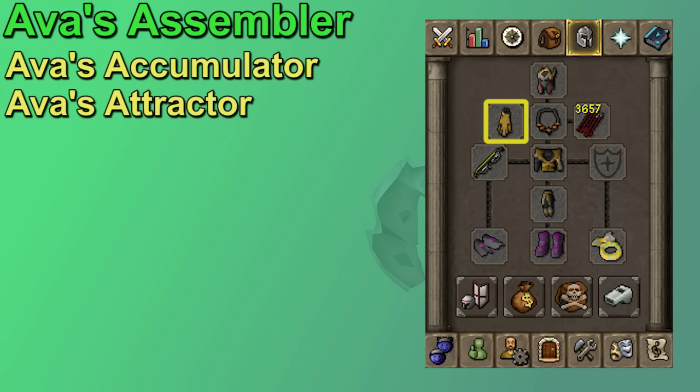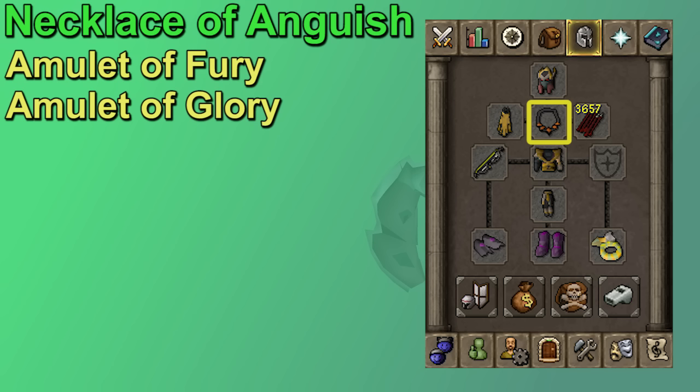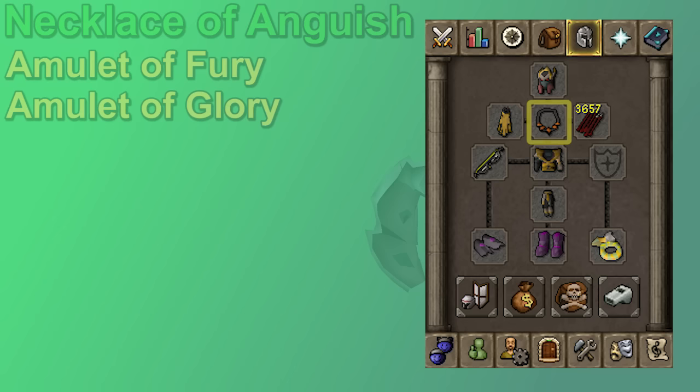For your neck slot, the Necklace of Anguish is the best option. Zenyte jewelry tends to be a very good upgrade for its price — the Necklace of Anguish is a plus 5% range strength boost, which is pretty huge for DPS. From there, I would go with an Amulet of Fury, which is still helpful, and then at the very least, you could get some accuracy boost with an Amulet of Glory. Your ammo slot is going to depend on your weapon, so we can skip over that.